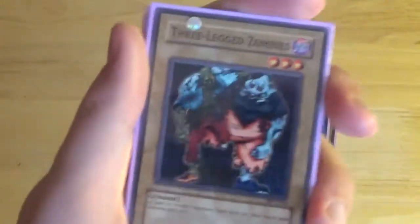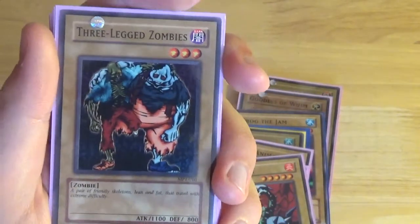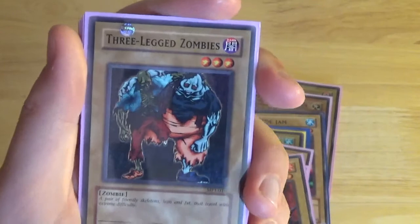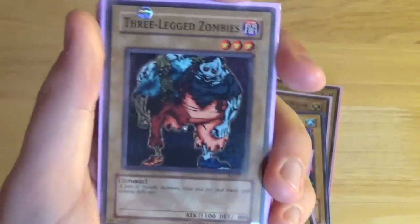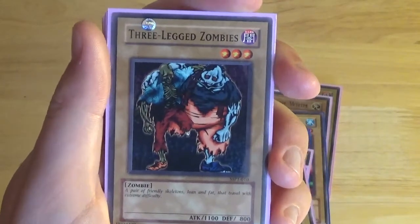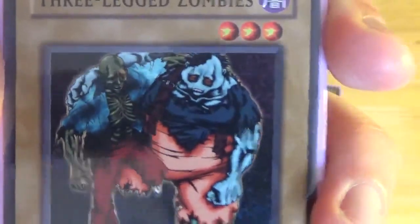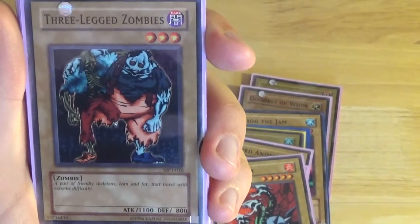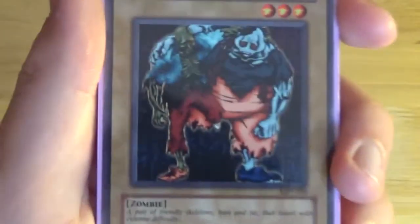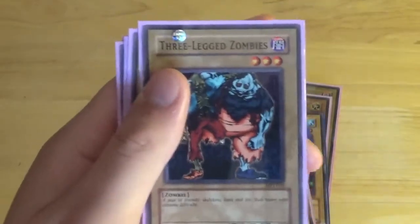Three-Legged Zombie — for those who play zombies you should recognize this card, because this later becomes Unizombie, a much better and more playable version. This is a Dark Zombie, Level 3, 1100 attack, 800 defense. Flavor text: 'A pair of friendly skeletons, one lean and one fat, that travel extremely difficultly.' For being a three-legged zombie I can only see two legs — I guess something was lost in translation.